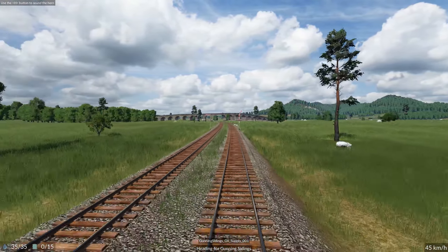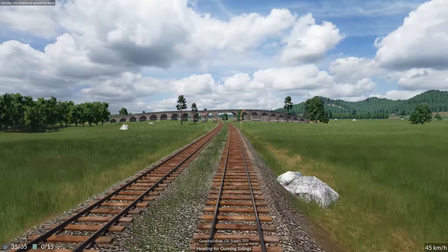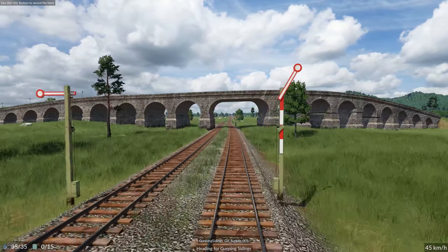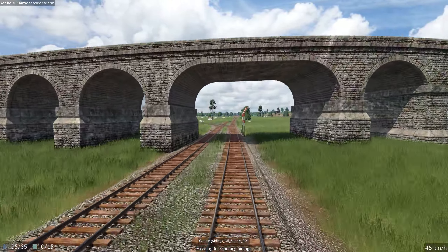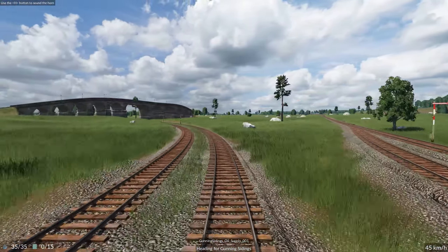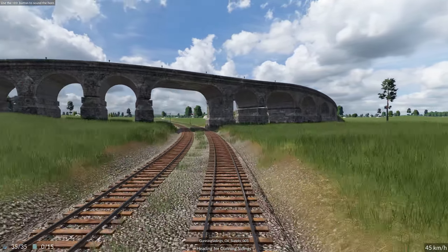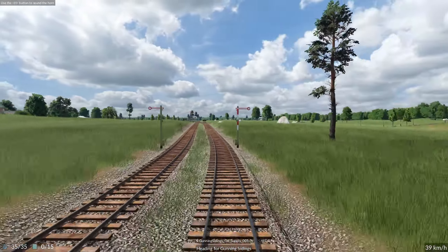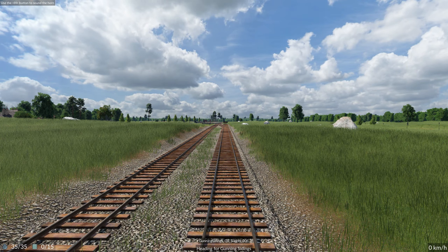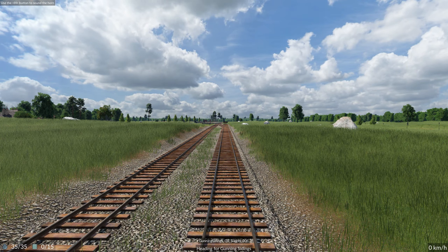After we've done this we'll go and have a look to see how our timber run is going. This basically brings the process into the second stage — we're taking the raw material to be refined and then the refined material to be reprocessed further. The lumber at the moment is only at the first stage, because we're only taking the raw logs to the processing plant to make lumber, and then we'll take that to the tool factory.